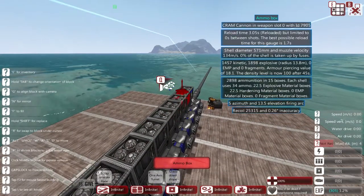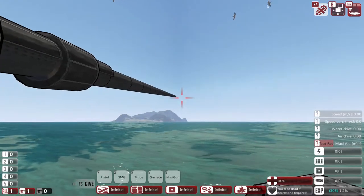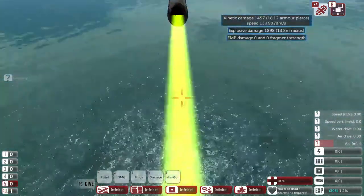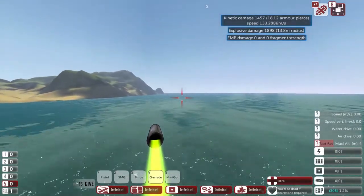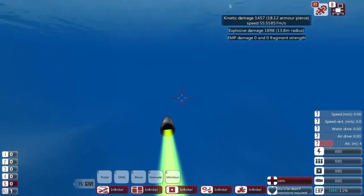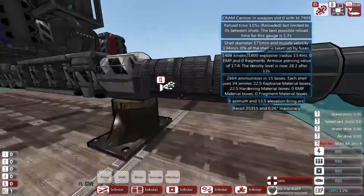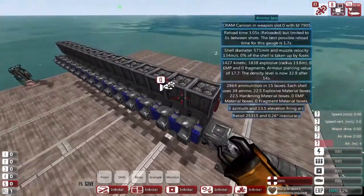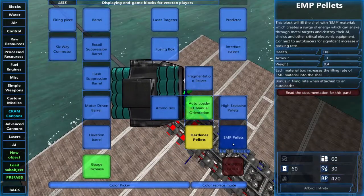We are now at max density of 100. We now have a beautiful trail; explosive damage is decreased a bit, but on the other hand we have more armor piercing, more kinetic damage, more dakka basically. Then lastly there are also EMP pellets.